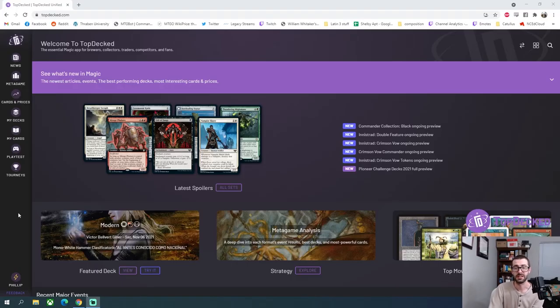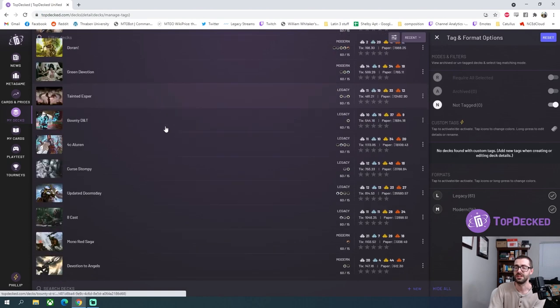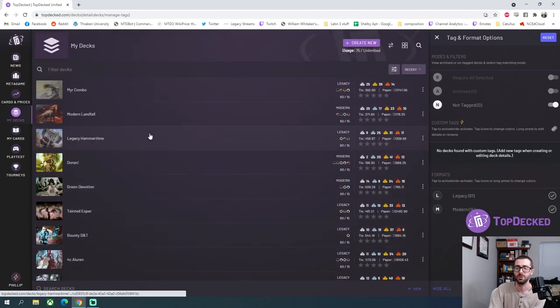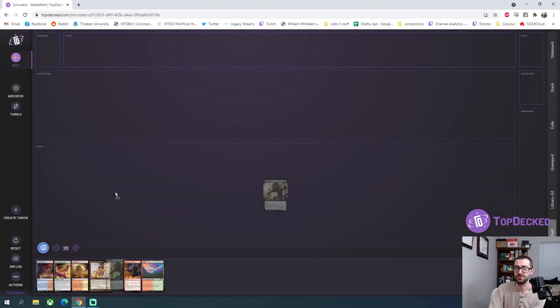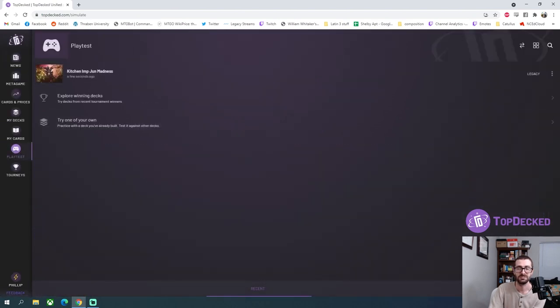Today's video is sponsored by Top Decked — the all-in-one companion app and website for Magic the Gathering. If you need anything from card prices to a deck repository for all the jank you're playing, the ability to playtest with actual cards and drag them around, Top Decked has stuff like that for you. Consider checking them out — they're pretty cool.